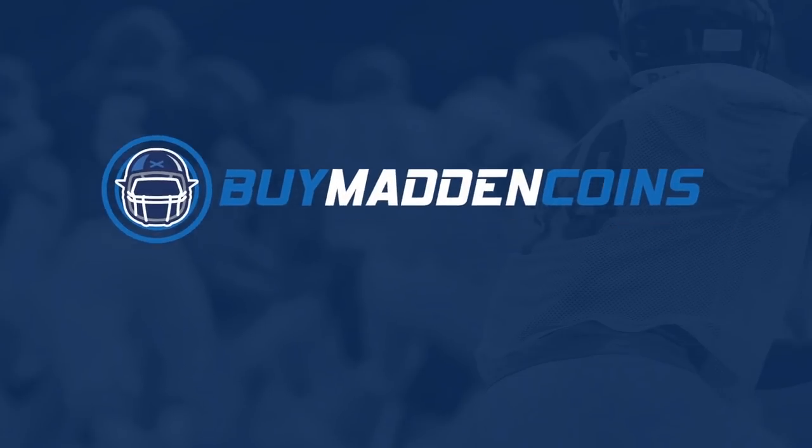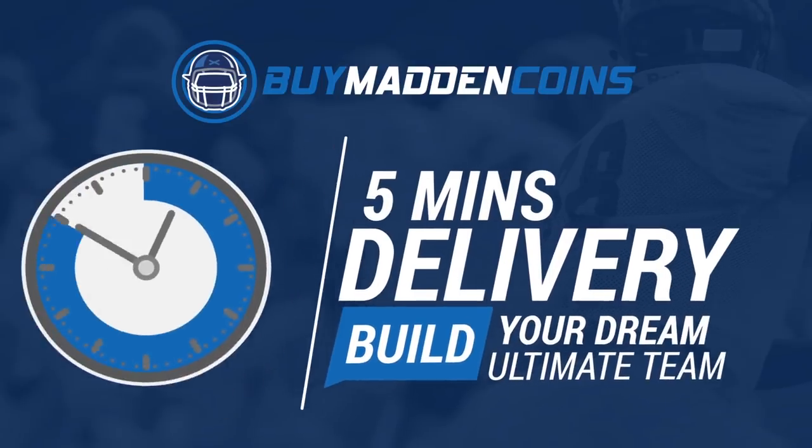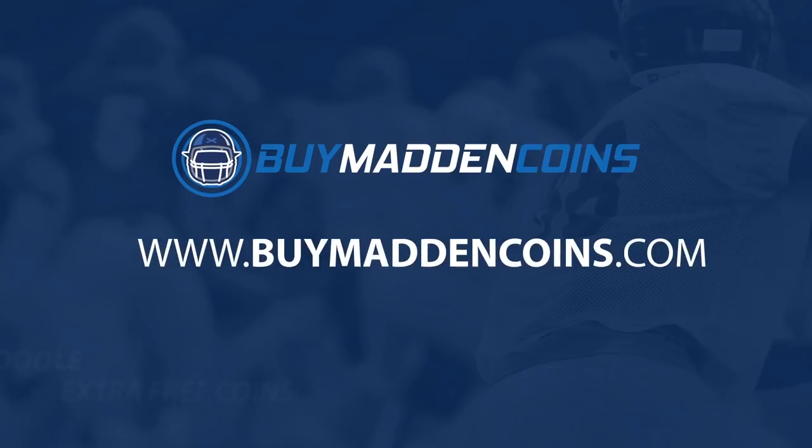In need of some coins to build that dream team? Make sure to head over to my sponsor BuyMaddenCoins — they have the cheapest, quickest, and most reliable coins on the market. Head over to BuyMaddenCoins and use code Poodle at checkout for 20% off your order.